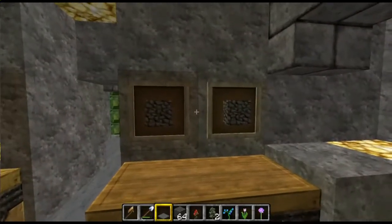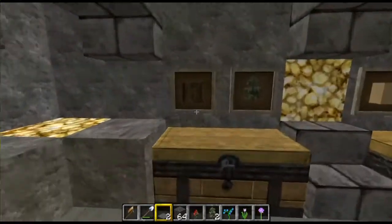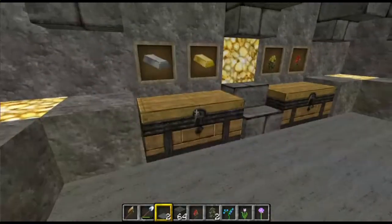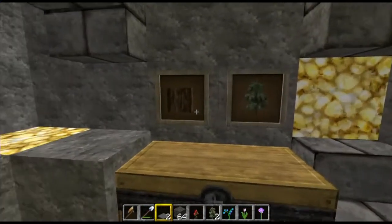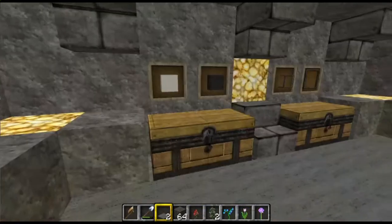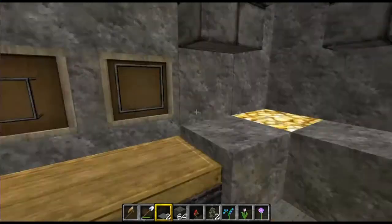You'll notice that above each of these chests we've got our items that they will actually take. Starting here we have smooth stone, cobblestone, iron and gold ingots, flowers — this should take any flowers. We've got logs and saplings, sand, wool, glass blocks and glass panes.